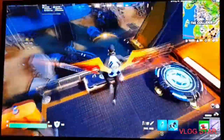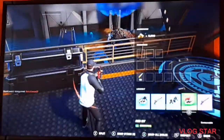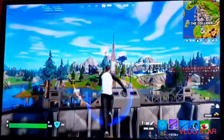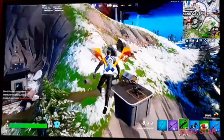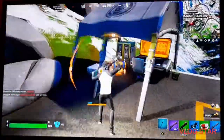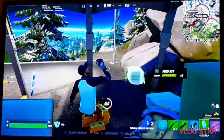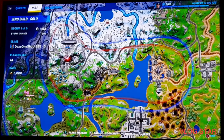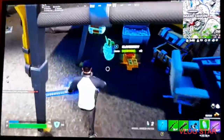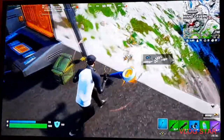On the holographic table it shows the Collider shooting a beam — like a laser — up into the sky. I wonder what it's gonna do to the island. I'm gonna show you guys the monster, the robot arm, and the battle location. The battle's gonna be at Command Cavern — that's all the IO has left with the Collider. The Seven are gonna take down IO, and they're rebuilding the robot to do it.